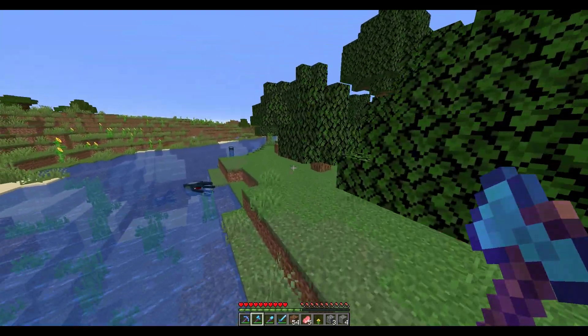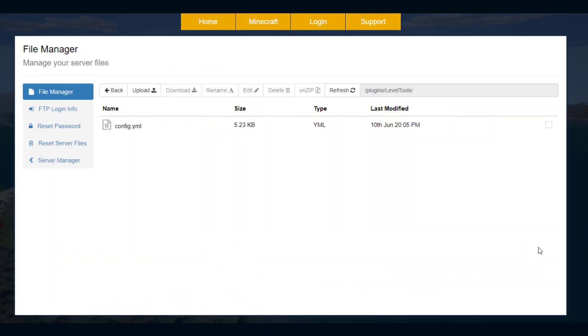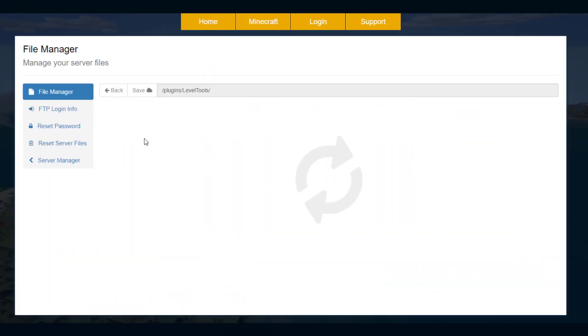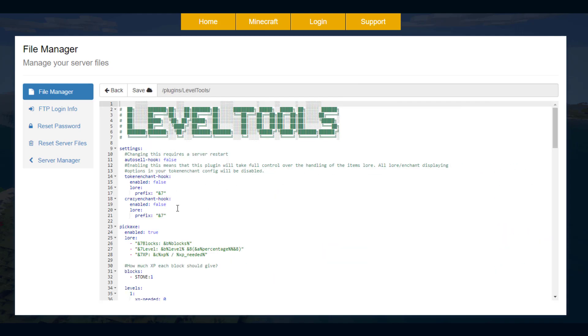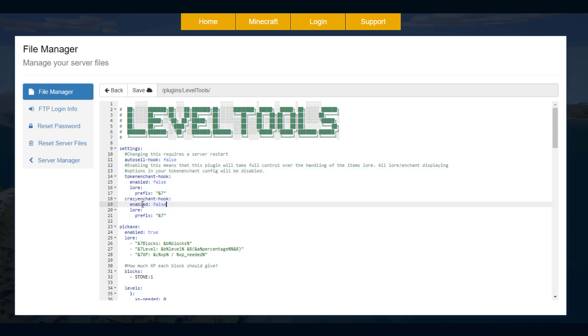But apart from that, that's pretty much everything in game. Let's head over to the config and see what we can do in there. Here we are in the SMP in your control panel and there is a single config.yml. At the top you've got the other plugins I mentioned that you can hook into — they're currently all disabled because I don't have any of them, but if you did you could change that to true.